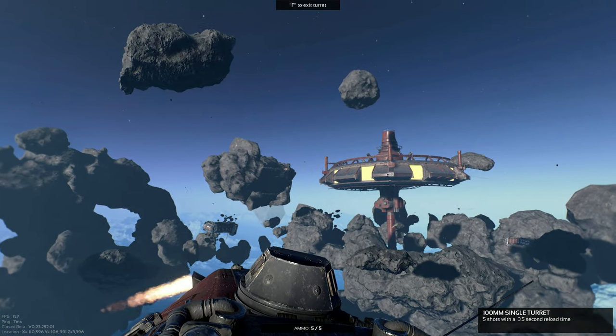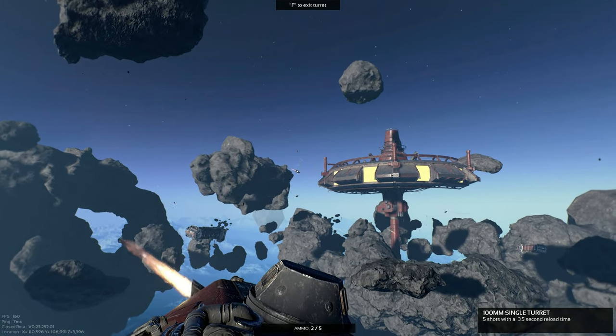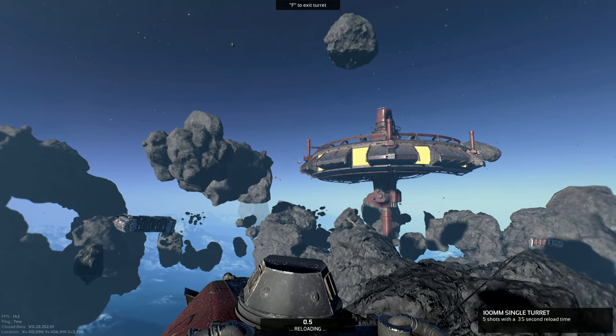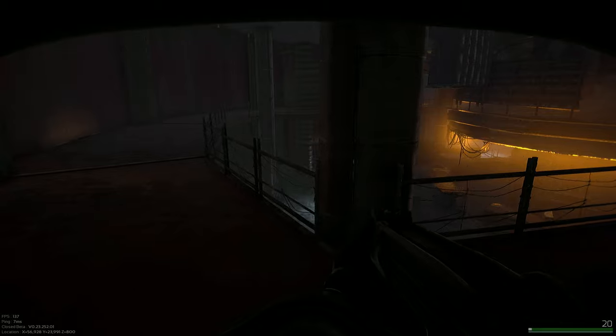This video is going to show you how to find the admin spaceport manifest and the receipt in the spaceport meat shop. This is the space station — you need to get inside it.